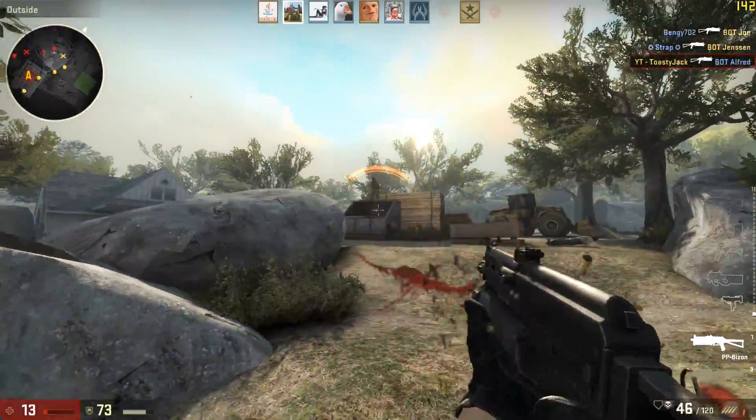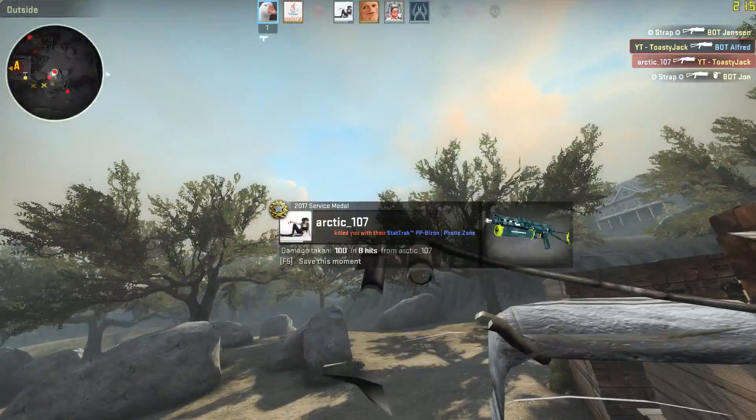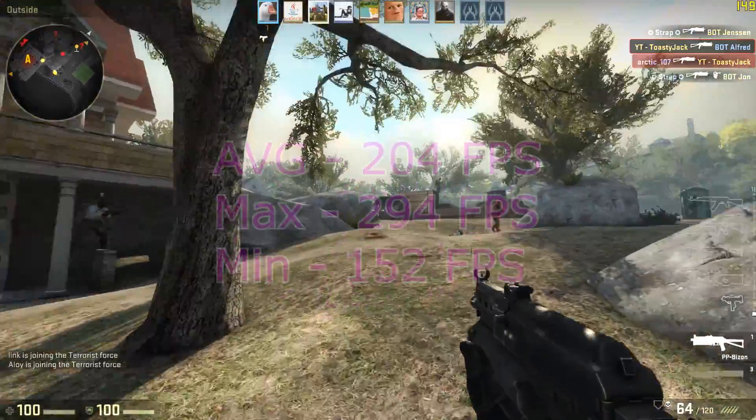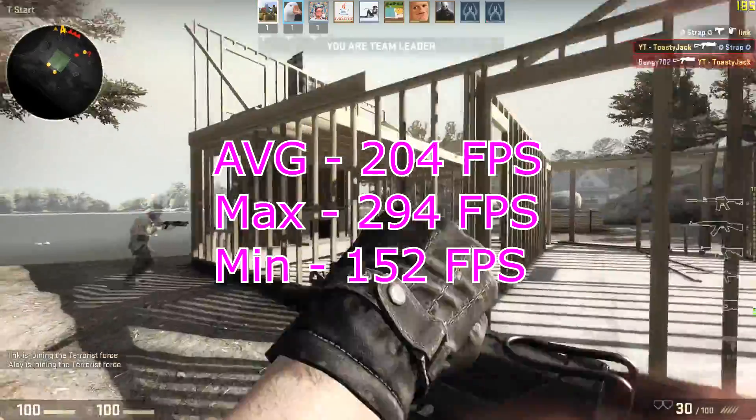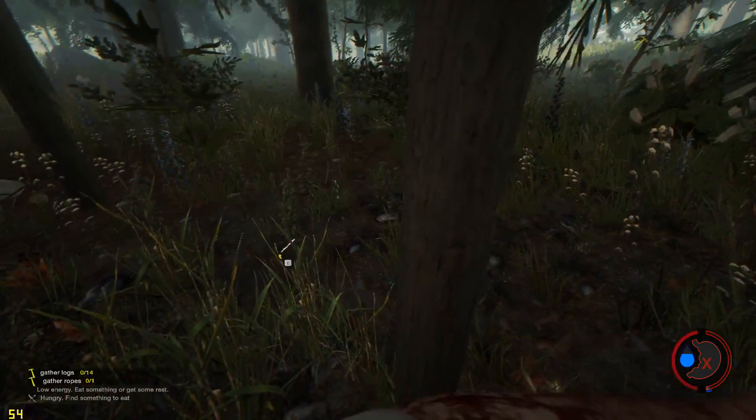Next up we have a pretty painful game of CS:GO online. We had a minimum of 152 FPS and an average of 204 FPS.